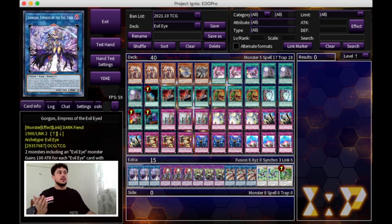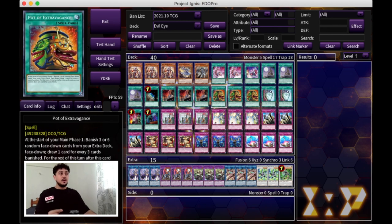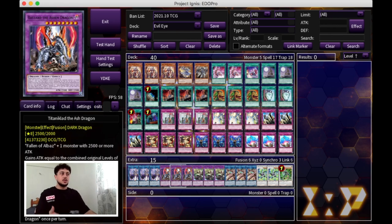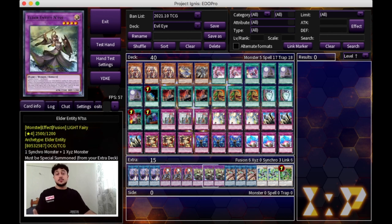Moving on to our extra deck, we're playing triple Gorgon — you don't really make this card anymore, it's more of an extra deck filler, but when it comes up it's not bad. Then we're playing triple Titaniclad. I want to play triple Titaniclad because we're playing Extravagance, and Titaniclad is always the best one to send off of your Nadir Servant on your first turn, because Titaniclad is what gets you to an extra Fleur de Lis for the plus one. Triple Entitiis, of course, is self-explanatory because you're playing triple Punishment and you don't want to lose them with Extravagance.